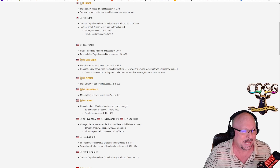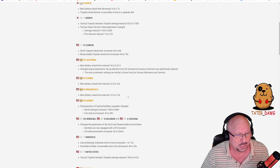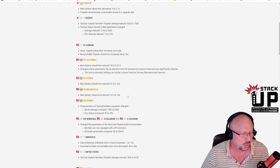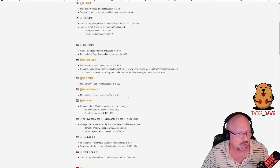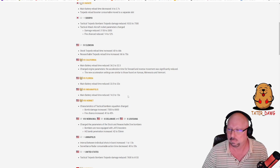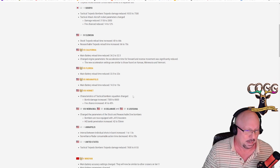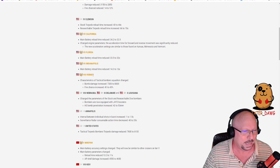Indianapolis tier 7: main battery reload time reduced from 14.3 to 13 seconds. Indianapolis is one of my favorite tier 7 cruisers — it just got buffs to the nose armor, which was horrific for a heavy cruiser, now in line with other tier 7 heavies at 25mm. Now they're giving a DPM buff on top of that? I'm all in on that.